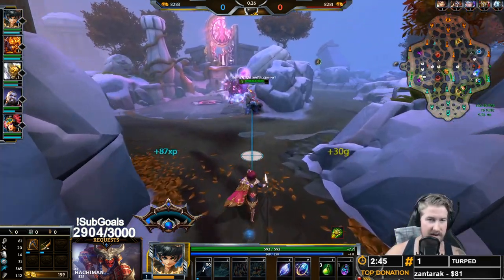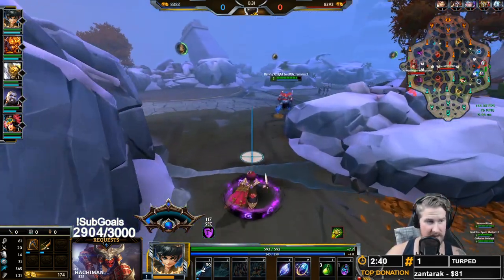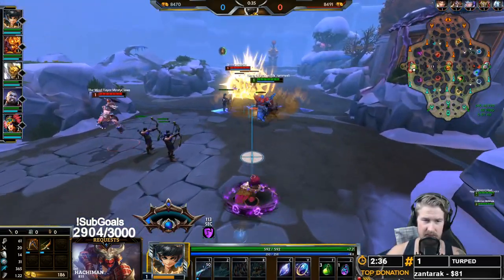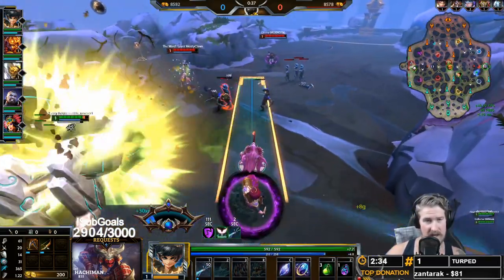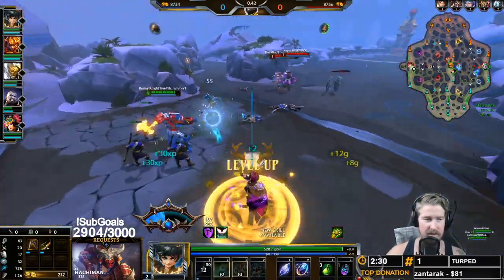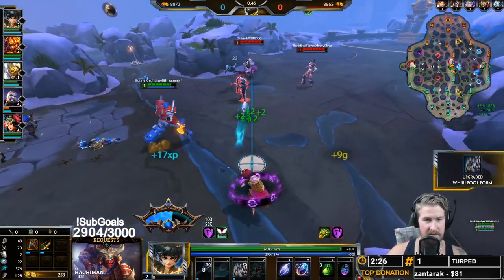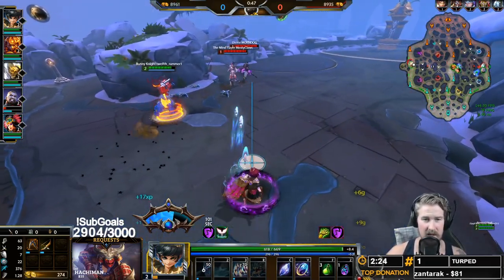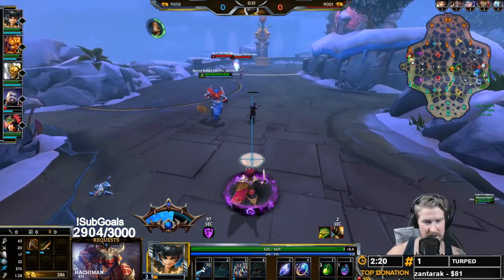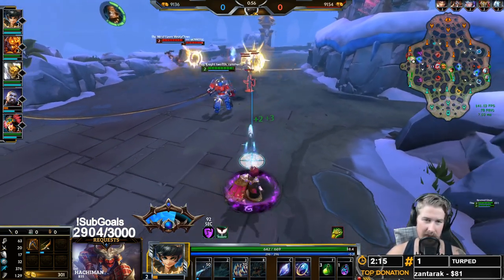Because Charybdis is a new god, we're going to go a little more in depth with her kit than we usually do. Her first ability is kind of like those Rama autos. Make sure you get her three at level two in order to have your escape skill — that's also probably the best ability in her kit.